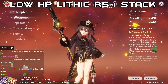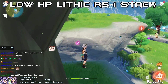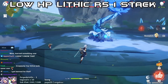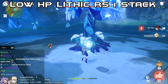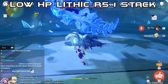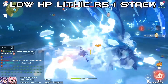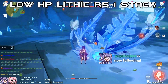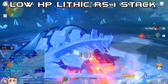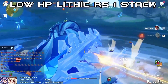Now Lithic Spear with low HP, one stack R5 Lithic Spear test. If you use Lithic with four Liyue party members then yeah, you'll have double Pyro. Low HP result: 33K Q and 12.3K charged attack. That is with the R5 weapon. The team is just a rainbow team for the four Liyue characters.